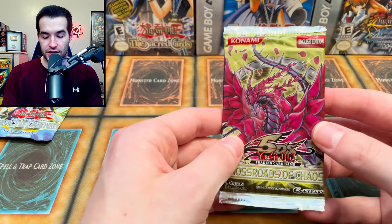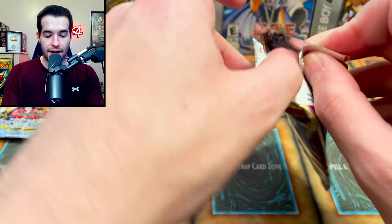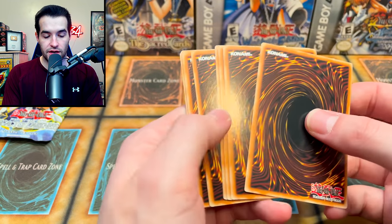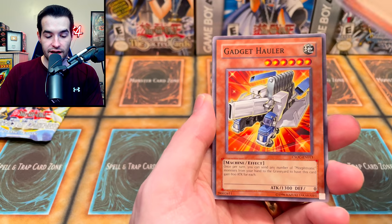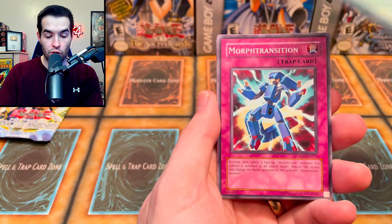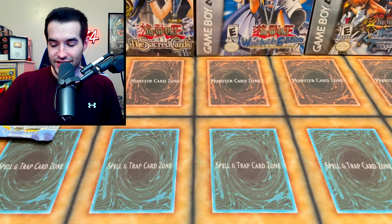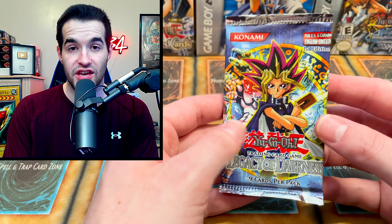We've got one more Crossroads of Chaos. Will we pull something absolutely epic? We've already got an Ultimate out of only five packs. Factory of 100 Genzos, Jade Knight, Gadget Hauler, Morph Transition, Morftronic Cameran, the cord, Morph Transition again, Turbo Synchron, and Iron Chain Snake. So we end 0 for 2 on the last two for Crossroads — but still three out of five is insane.